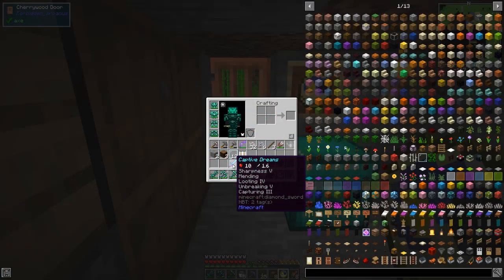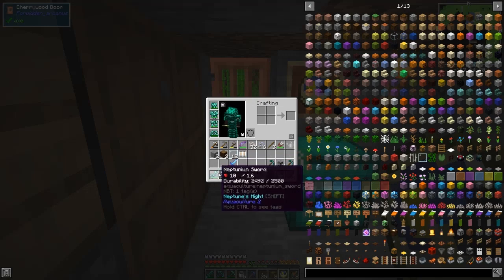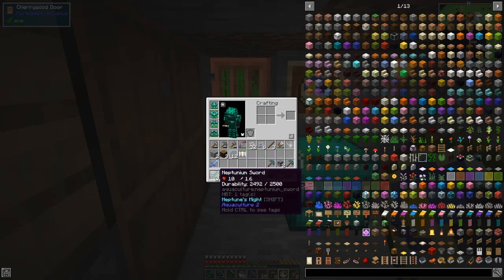He has the captive dream sword, and fortunately we had the emerald from the beginning of last episode, so I got it. We've got Looting IV, Smite V, Mending, Capturing III and Sharpness V - so it's a reasonably good sword. It's about the same as this diamond sword.